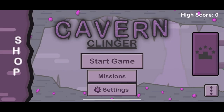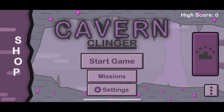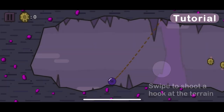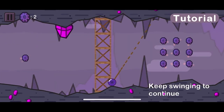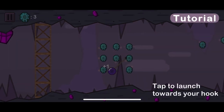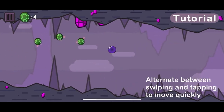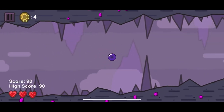Alright everybody, here I am with a hit new game: Cavern Clingers. It's a pretty good game so far — it's got 12 whole five-star reviews on the App Store. We gotta swipe to shoot a hook at the terrain, at the cavern. This is pretty fun so far. Oh wow, tap to launch — we got more gameplay elements. Two whole mechanics. This is really top-tier stuff.